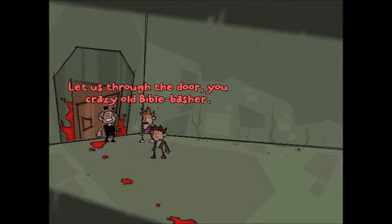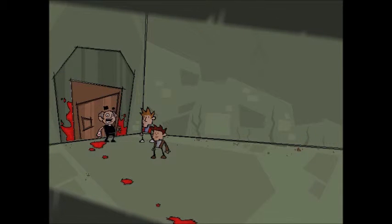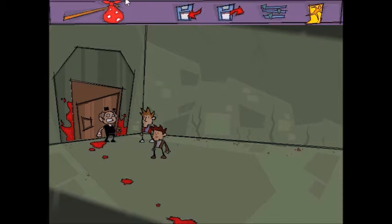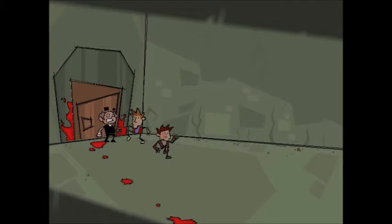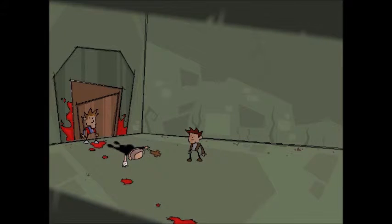Let us through the door, you crazy old Bible basher. Your wrath will not sway me, child. You will not enter Gilbert's room for your safety and his. Nice cross. Oh, thank you. It's the only religious trinket I have left now — I left my trusty Bible upstairs. Well, we better get back to fighting the undead. God be with you, my children. So he talked about his trusty Bible, so now we need to give him his Bible. Hey, Bible basher — bash this. And he's dead.